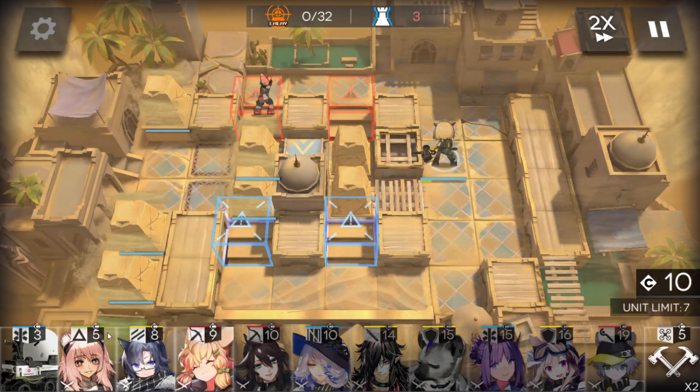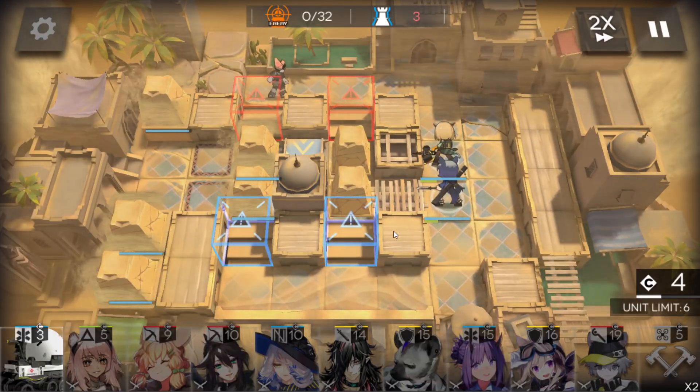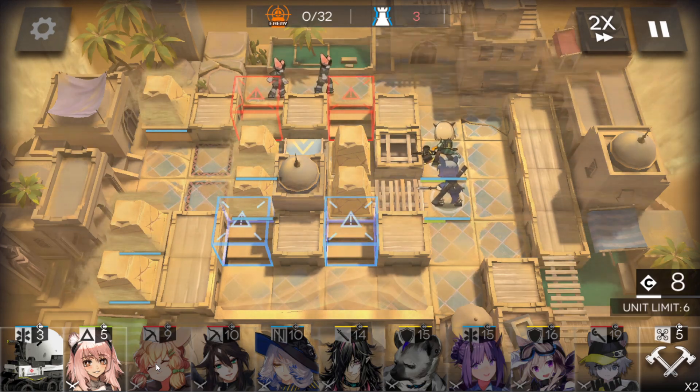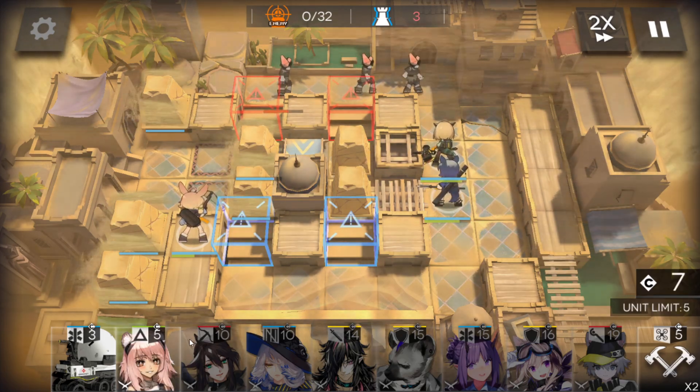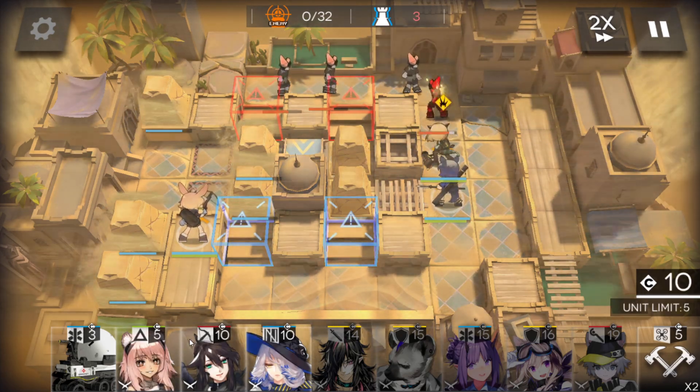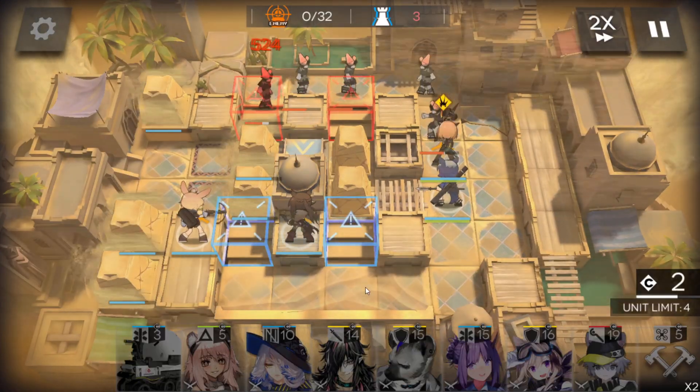First of all, vanguards — we get TP. Sniper here, face on top. Sniper here, face on top as well.